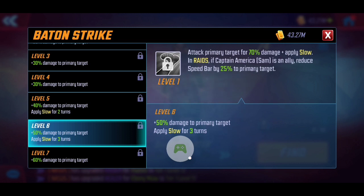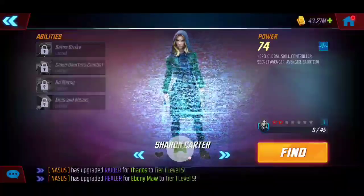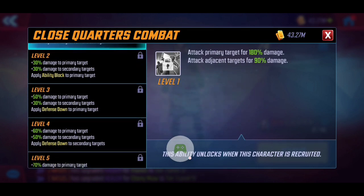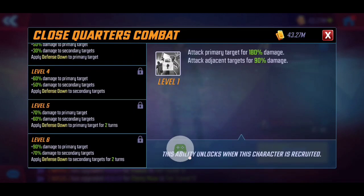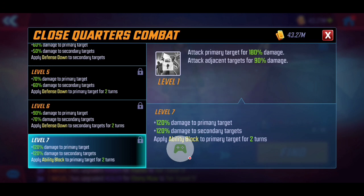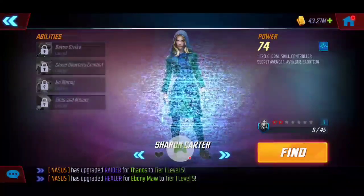For the special ability, Close Quarters Combat: she attacks the primary target for 180 damage and also damages adjacent targets. As you level it up, ability block applies to the primary target as well as defense down. At level six, defense down lasts two turns and also applies to adjacent targets. T4ing this extends ability block to two turns instead of one. Ability block is almost like a pseudo-stun — sure, it doesn't stop them from attacking, but preventing abilities provides amazing value. I would consider T4ing this right away for the crowd control and to support fellow Secret Avengers.